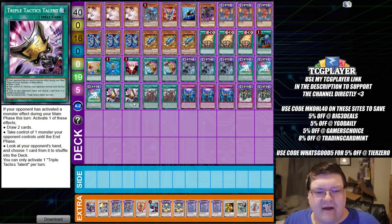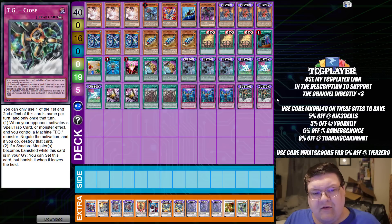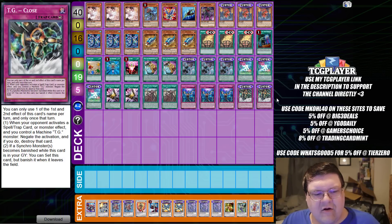We have two copies of Talents and two Thrust — we already know how good these cards are. Triple Imperm. And we play two copies of TG Close: when your opponent activates a spell, trap, or monster effect and you control a machine TG, negate that activation and destroy that card. Then if you would lose your synchro monster, it becomes banished — but you can set TG Close back to your field, which is pretty good.